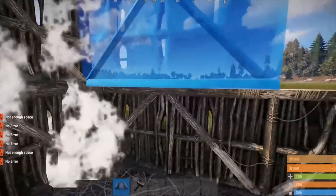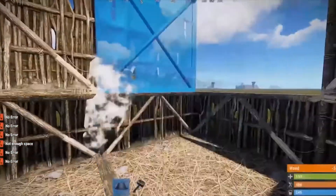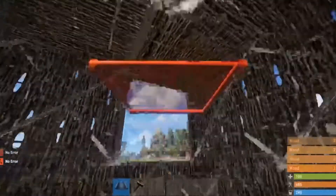This base will cost you 1,375 wood and 8,100 stone to build, and the daily upkeep will only cost 154 metal frags, 4 wood and 1,037 stone.